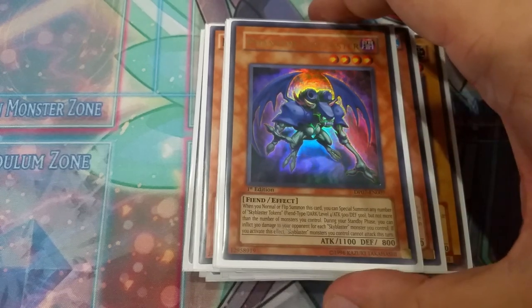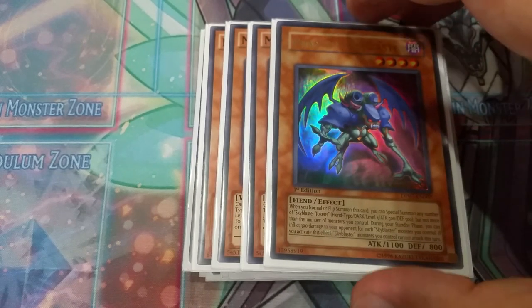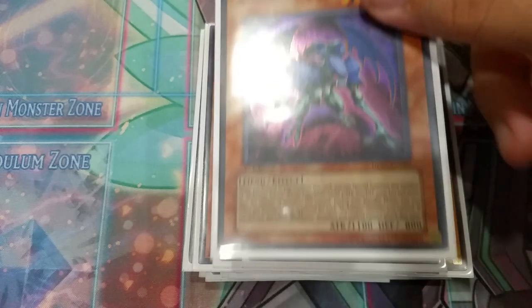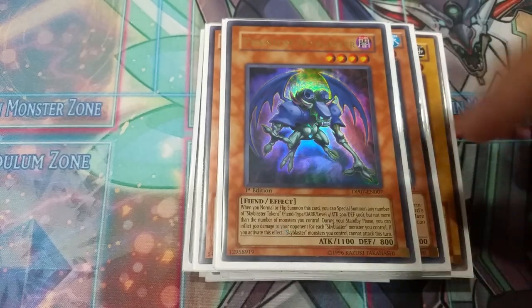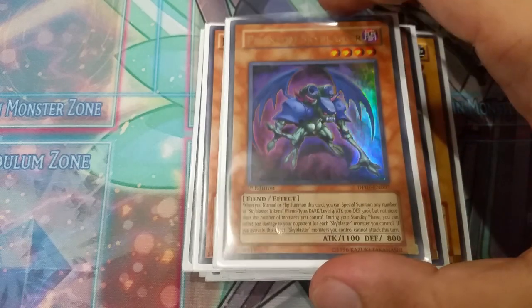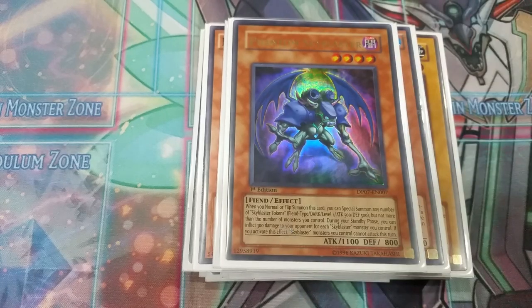Next, we've got one copy of Phantom Sky Blaster — the fourth token generator. This deck does a normal summon, so it doesn't matter. If you just play as many good normal summons as you can, this happens to be the best normal summon in Yu-Gi-Oh right now. It's the best generic link-building normal summon in the game. I wish it was at three, but it's unfortunately not — it's our only normal summon in the deck.